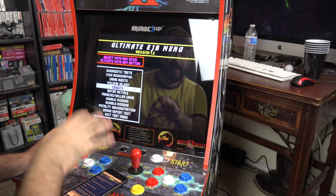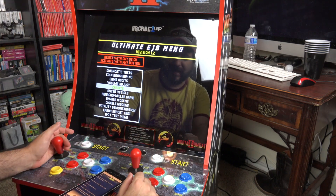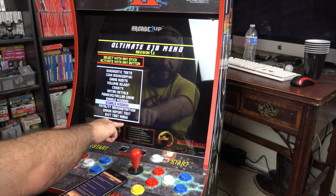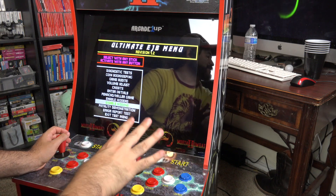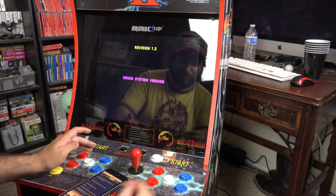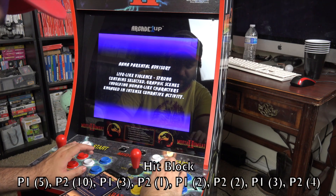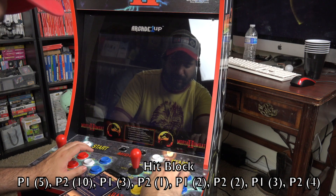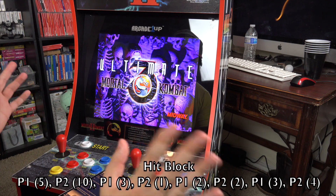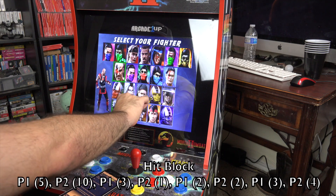There we go. Now, one thing I will say about Mortal Kombat 3: you do actually have to do the full button presses to enable hidden characters, fatalities, and other options like entering initials. The full code is something like one-two-three-four-five, one-two-three-four-five, one-two-three-four-five, one-two-three, one-one-two, one-two-two-three, one-two-three-four. I did it one time, which was enough to unlock the hidden characters.